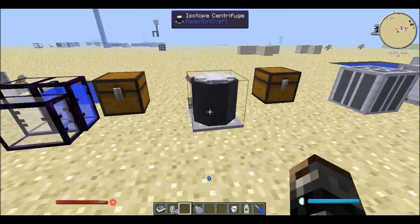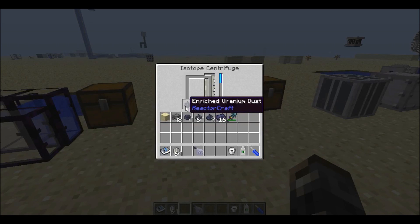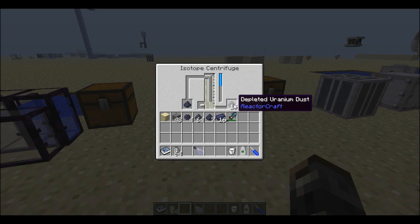Checking back on the isotope centrifuge that I set up just there, it has only now created its first enriched uranium dust compared to 15 depleted uranium dust. So as you can see, you might have to wait quite a bit for the enriched uranium dust to be made.